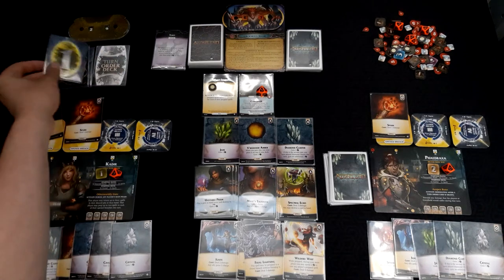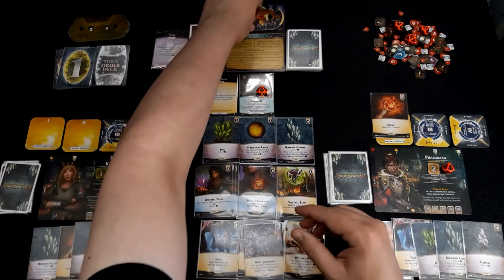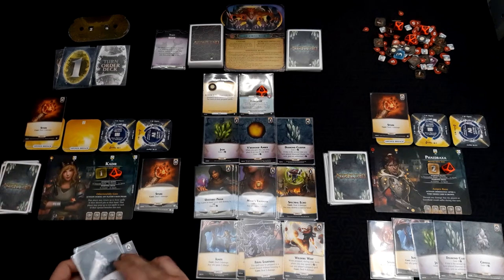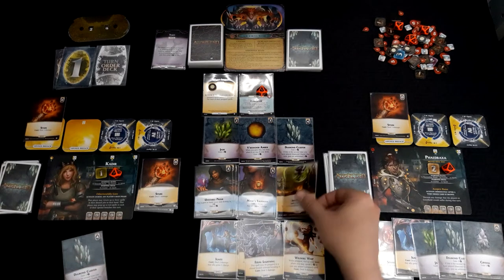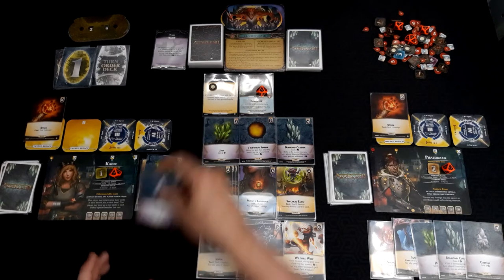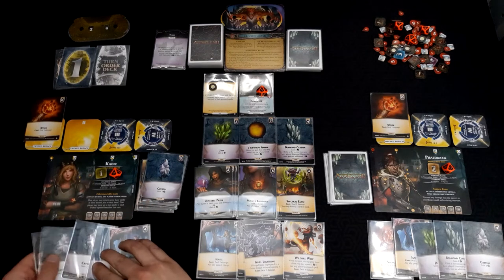Now it's Kadir's turn — two Sparks are going to go off. We're going to spend three on a Spectral Echo and two on a Jade. One, two, three, four, five. Now we can start destroying things.